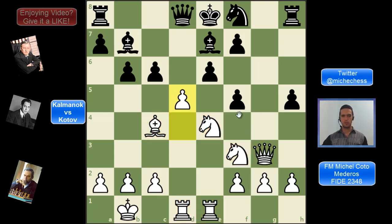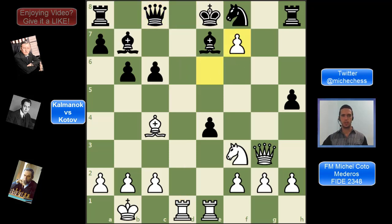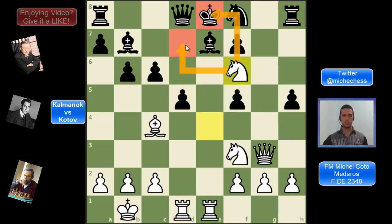If black takes the knight on e4, white can just capture on e6 — a discovered attack winning the queen, but also giving checkmate on f7. Even if the queen goes to c8, we capture and it's checkmate. Another line is e takes d5, which is actually checkmate in one: we play knight f6 check — and that's mate.